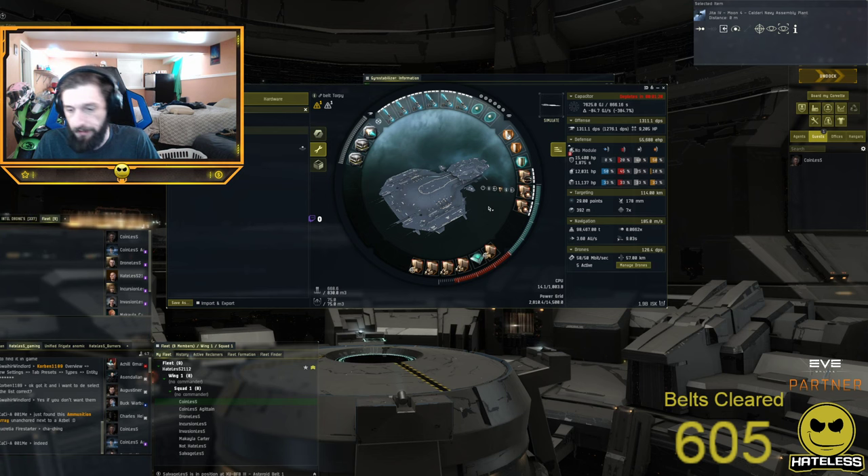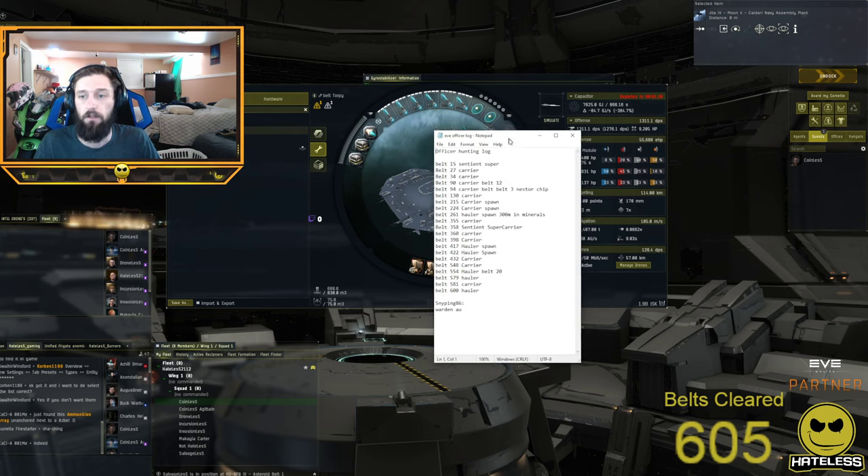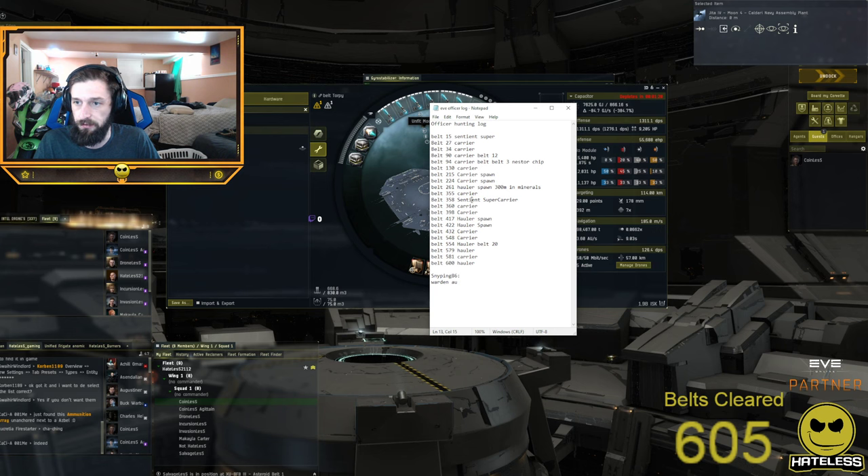600 belts. I'm sure you guys want some data, and for that I have my officer log that I've been keeping. So far we've had two sentient supers, a ton of little carrier spawns which are super common — we find them quite often, roughly every 50 to 100 belts we get like two or three bundled together. We've also noted several hauler spawns, and hauler spawns drop anywhere from 100 million to 300 million in minerals, which is pretty nifty. We haven't gotten any super notable drops except for a hauler spawn on belt 261 that had some isogen, and a carrier on belt 94 had a Nestor chip inside it, which is really cool.